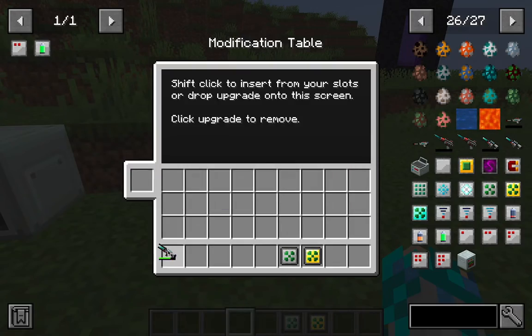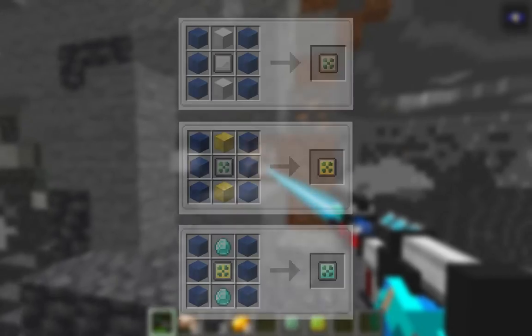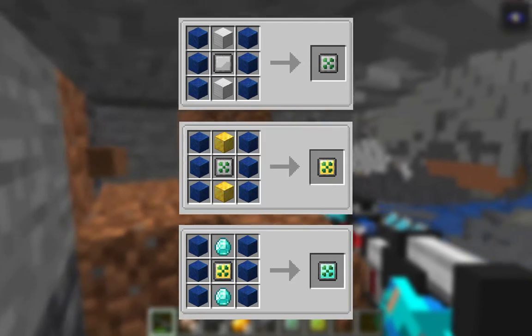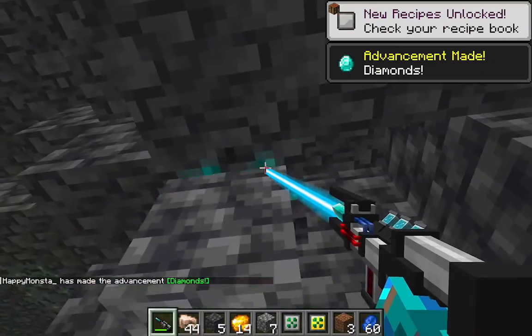After that is the fortune upgrade, which is the same as the fortune enchantment, giving you more or a higher chance of item drops. You can also upgrade your tier 1 fortune to tier 3 with these crafting recipes. Do keep in mind that the fortune upgrade and the silk touch upgrade do not work together, just like the normal enchantment.